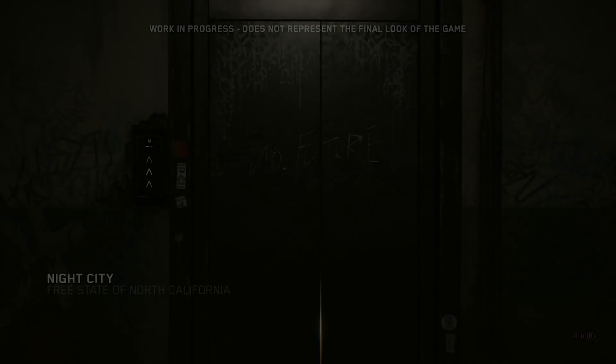This demo takes place near the beginning of the game. V and her friend Jackie, along with a Netrunner named T-Bug, are hired to find and retrieve a missing person — a girl whose locator implant went dark.